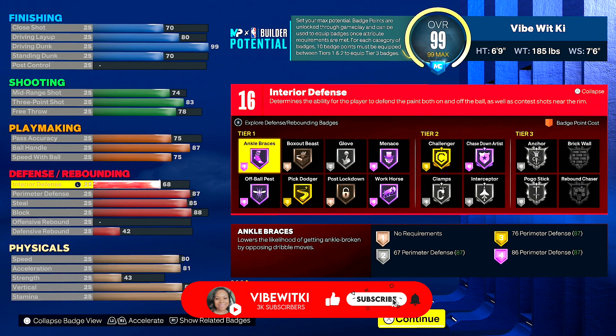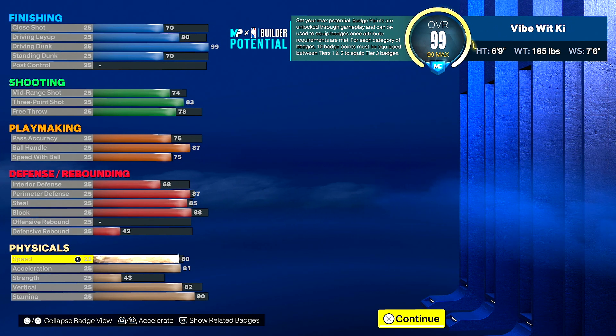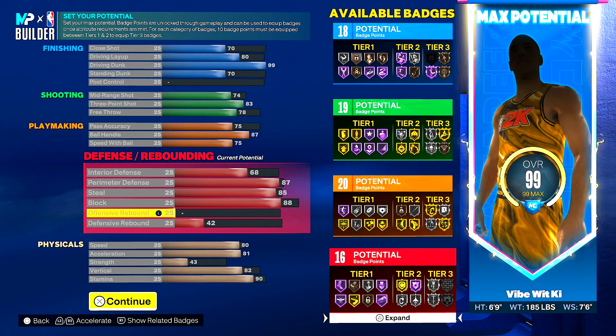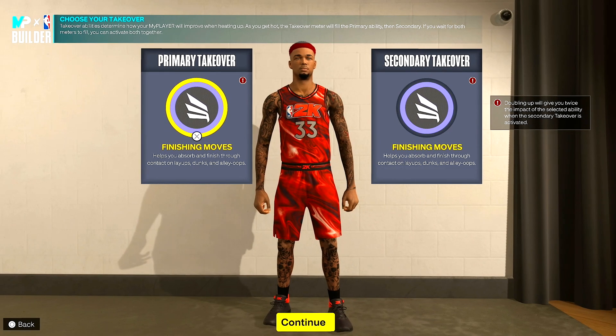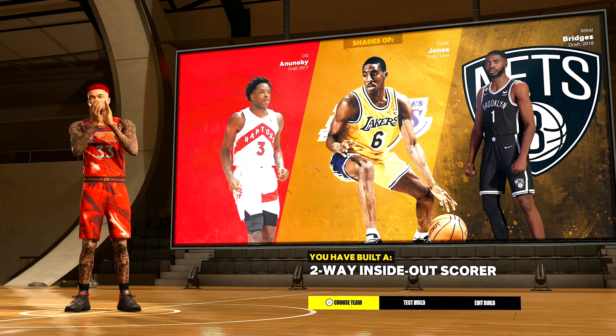For defense and rebound: 68 interior, 87 perimeter, 85 steal, 88 block, and 42 defensive rebound — that's just there since you'll mostly be playing point guard or primary ball handler. You have the 87 perimeter so you can get menace on Hall of Fame; if you don't care about that, bring it down to 86. You still have silver clamps, 85 steal for silver glove, 88 block for Hall of Fame chase down. For physicals: 80 speed, 81 acceleration, 43 strength, 82 vertical, and 90 stamina. You've got 18 finishing, 19 shooting, 20 playmaking, and 16 defensive badges — double finishing moves, shot-creating sharp, and lock take on this build.